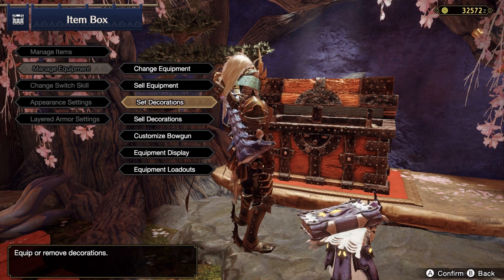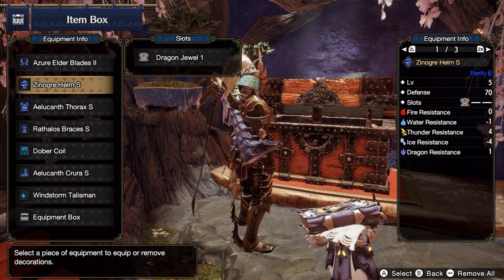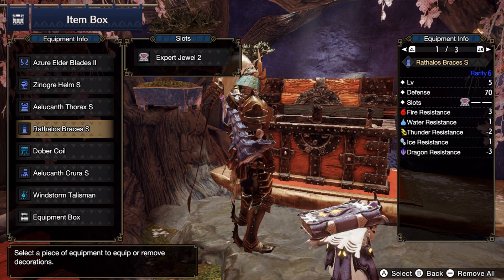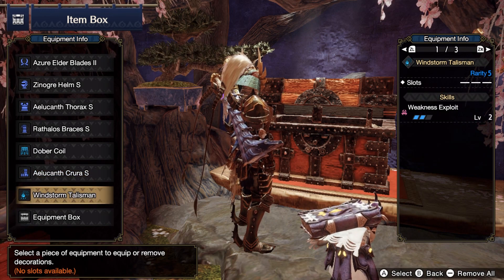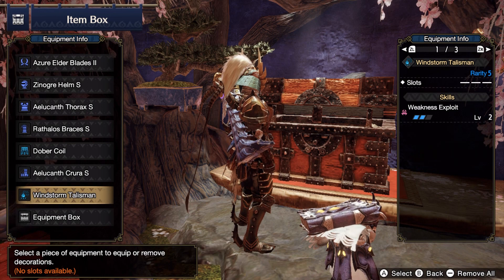When you go in and have a look at the decorations I'm using — I'm running one Dragon Attack, because the Jewel Blade's a Dragon. Another Dragon on the chest. An Expert Jewel on the Braces. On the Coil, I'm running another Expert Jewel. Then the two Defensers on the Legs. And the Talisman — I wish it did have bloody slots, but it doesn't. Because if it had another Level 2 slot, I'd just run another Criteye, and that'd give me full Criteye. Anyway, that's the setup I'm running at the moment, which is actually pretty cool because you can actually do some seriously good damage with it.